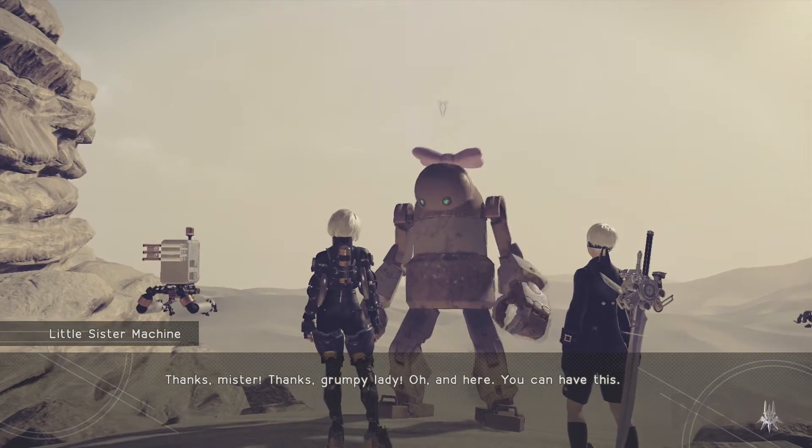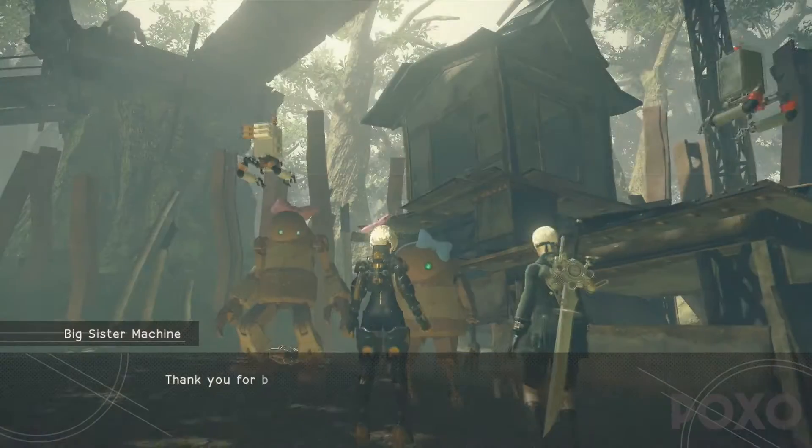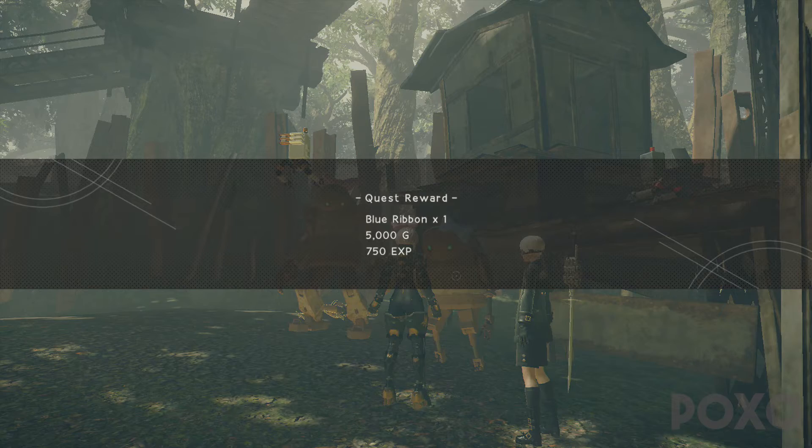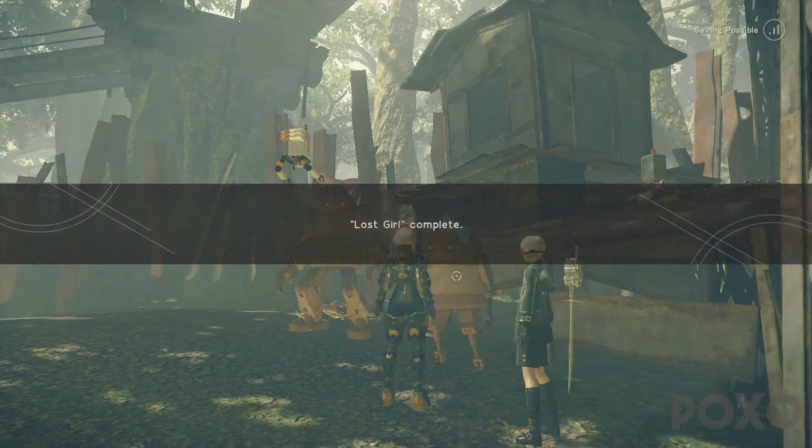Now to get the rest of the rewards including the blue ribbon, all we need to do is go back to Pascal's village and talk to the machine that originally gave us the quest, and she will give us these rewards — including the blue ribbon — and they look pretty cool.